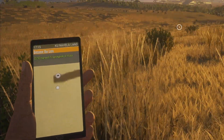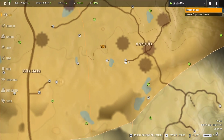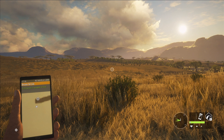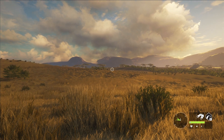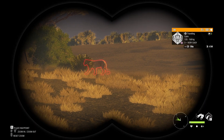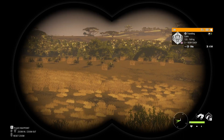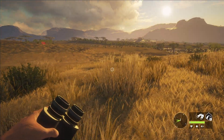Now, our objective is clear - we need to harvest three more springbuck here in Wusha, in this general area right over here. I've got a little bit of hunting pressure here and there, but I'm going to head in this direction. My objective is to get to the springbuck.